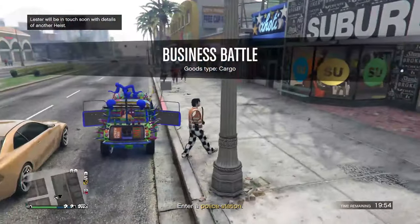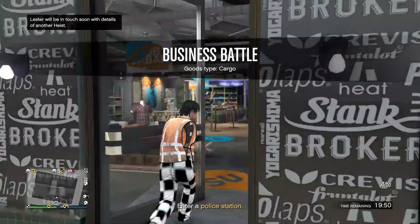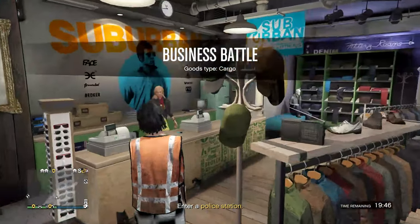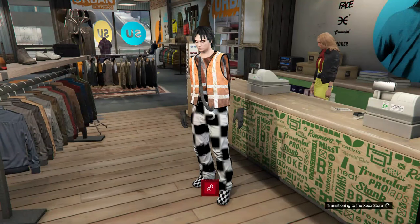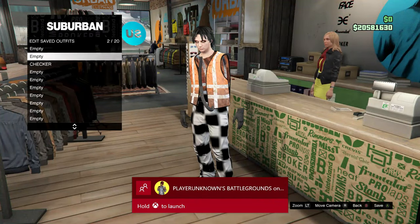Head over to the clothing store. When you get to the clothing store, go to the front desk, go to save outfits, and delete all your outfits. Go ahead and delete all your outfits — I already have them deleted.